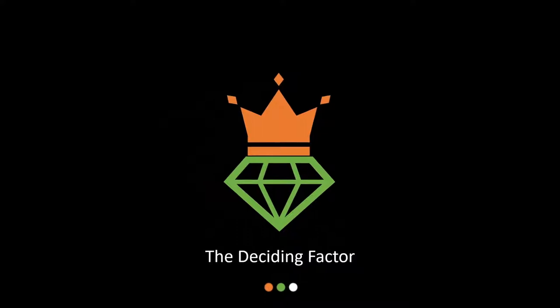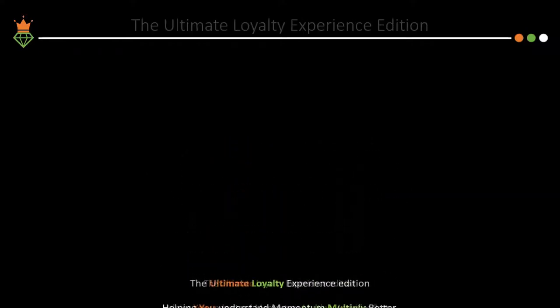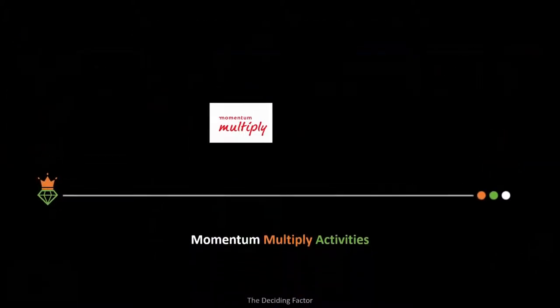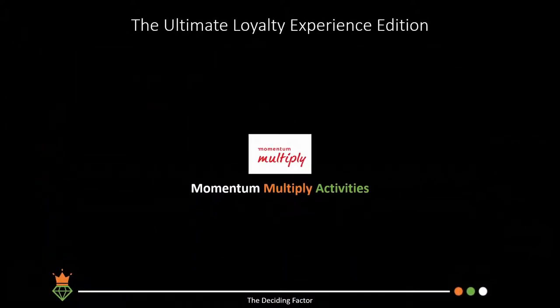Hey everyone, welcome back to the Deciding Factor where we help you make the best decisions. In the last episode we covered the Momentum Multiply partner rewards, and today we are going to concentrate on what activities you can perform to get your multiplier tier status to the private club level.